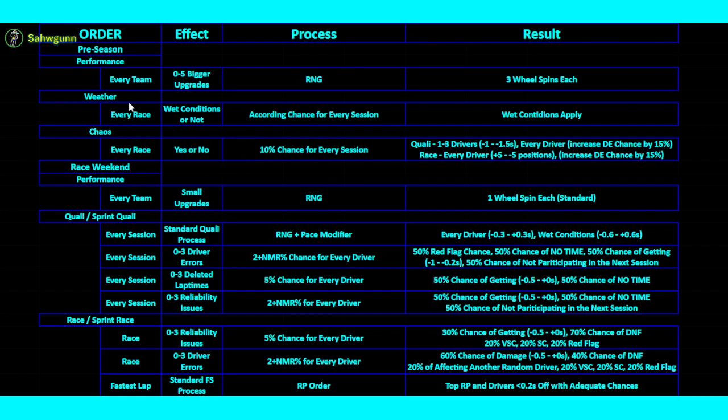For the chaos aspect, I want some races to be pure craziness, like Singapore or Zandvoort — the most exciting races in the entire season. There's a 10% chance per session and per race of this happening. It affects results quite significantly: it gives 1 to 3 drivers a minus 1 to minus 1.5 second debuff, ruining their pace, and increases the driver error chance for every driver by 15%, which is pretty significant. For every race, each driver can also move up or down up to five positions, which can cause a lot of chaos in the race order.